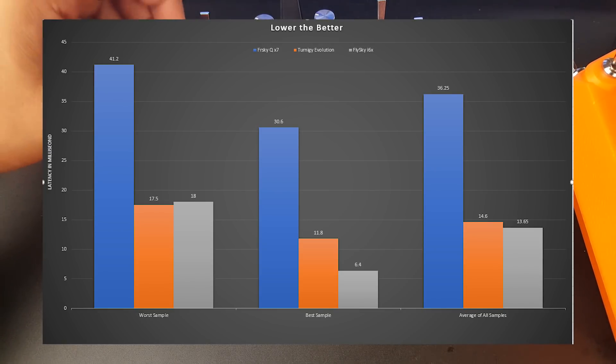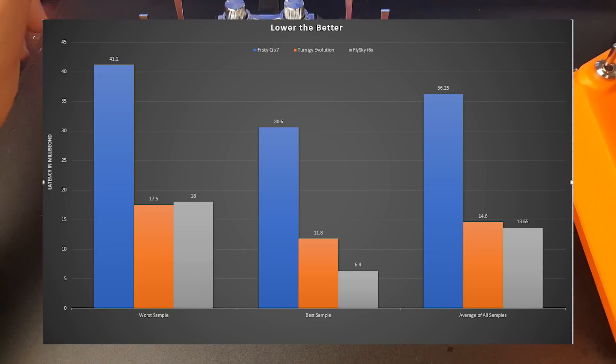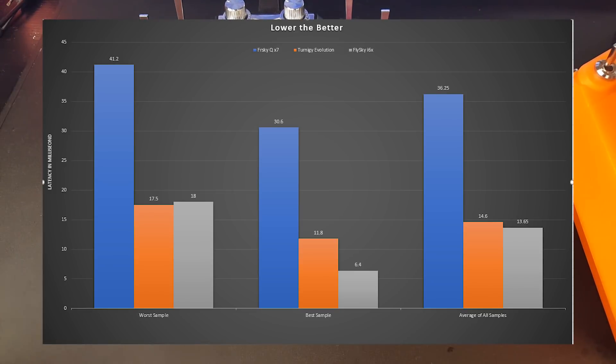Now for the best samples — this is pretty interesting, I did not expect this. The FrSky QX7 — and it's important to note it's the QX7 specifically, because the Horus and X9D might be different — got 30.6 milliseconds as its best sample. The Turnigy Evolution got 11.8 milliseconds. Joshua Bardwell is actually helping me get an X9D in from GetFPV so we can test that too, which would be awesome.